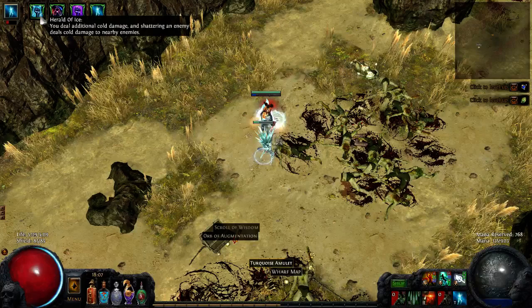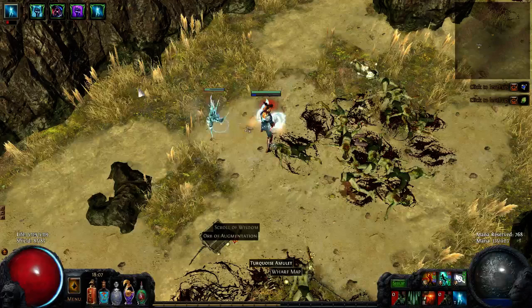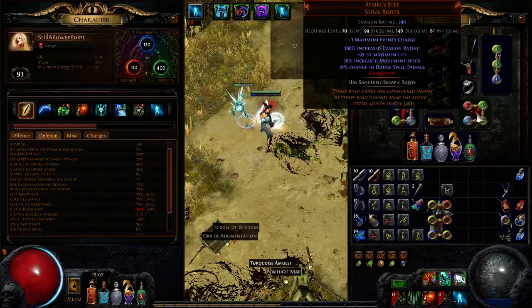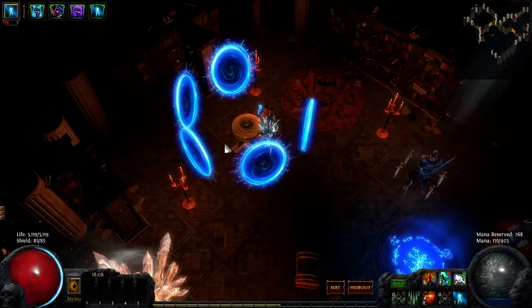I personally have chosen Herald of Thunder, Herald of Ice, and Purity of Elements. Purity of Elements isn't strictly necessary, but it made my gearing a bit easier — I'm a bit over-capped right now, and there are a few upgrades I could make on rings and neck. Boots I've chosen to wear at Seraph's Steps so I don't have any resists there. I'll also do a quick Canyon run to show off another chunk of clear speed on this sort of build.